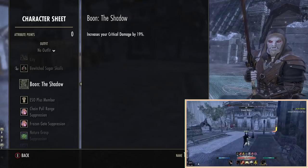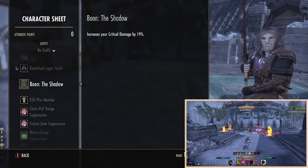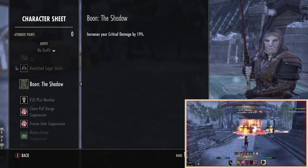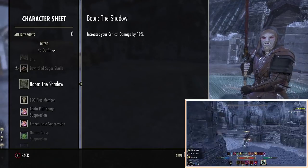All in all, the Shadow is just the best mundus to run. Yes, your tooltips look slightly less. Yes, you don't have as much penetration. But because of the crit bonus and how it works, we just get more damage on the target. It's not about fancy stat pages or fancy tooltips — it's about hitting the target really really hard, and this mundus stone does that. Regardless of race, definitely go with the Shadow.